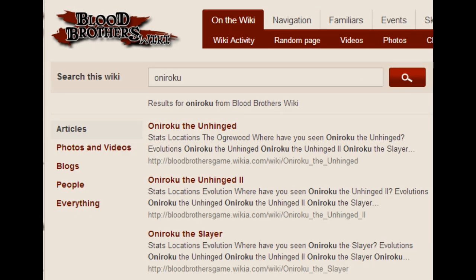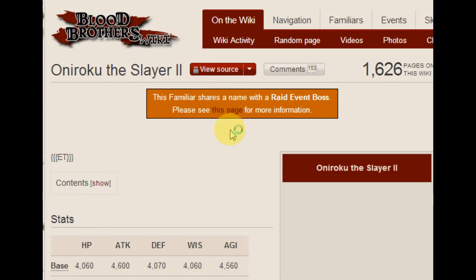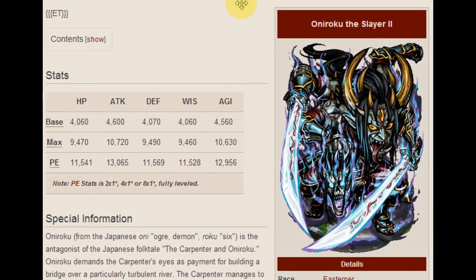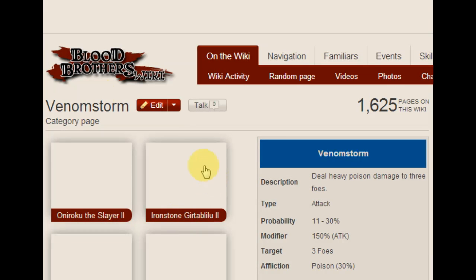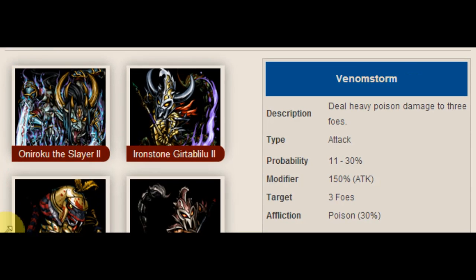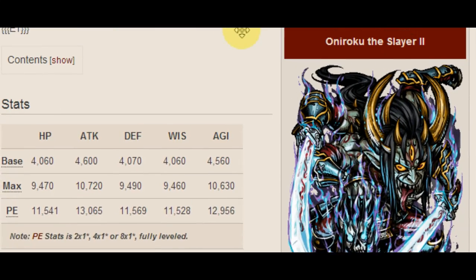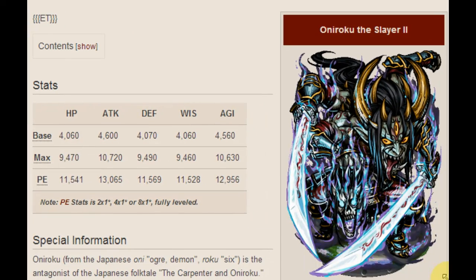Let's look up Oni Roku the Slayer 2. I actually have Oni Roku the Slayer 2 — he's pretty nice. His stats are pretty well-rounded, he's got a good amount of attack, and Venom Storm does a pretty nice amount of damage. Venom Storm: deal heavy poison damage to three foes, 150 attack multiplier, with a chance of doing poison. Oni Roku is pretty good — a lot of people recommend him because Venom Storm is very popular. He's good in raid bosses, good in PvP — just generally a pretty nice familiar. But if you want something that's kind of as sturdy but maybe not as expensive, that's pretty hard.